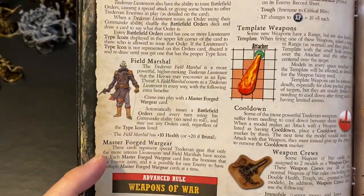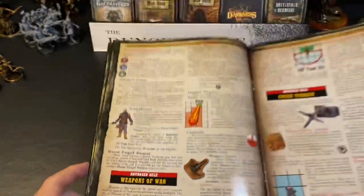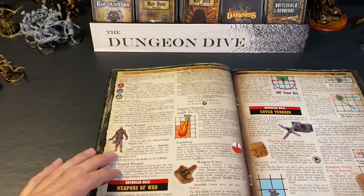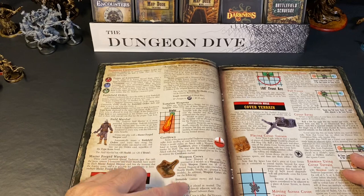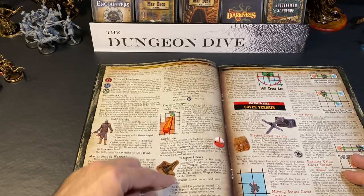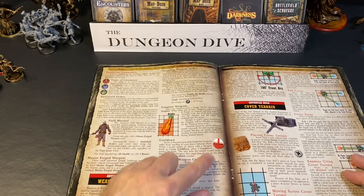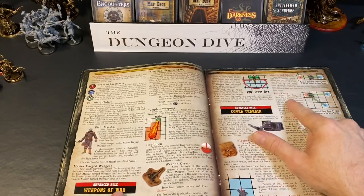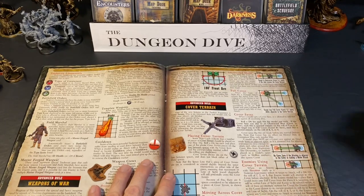Field marshals will get some master-forged war gear — very powerful items. There are different types of guns that can have different crew members working them, a template for a flamethrower, and some weapons will have cooldown and arcs of fire. Another advanced rule is cover, explaining how to take different kinds of cover and the dice you'll roll when in partial or full cover.